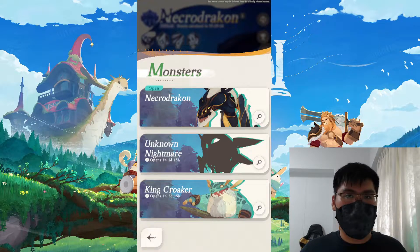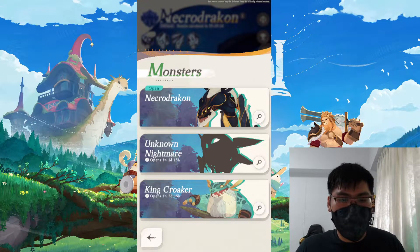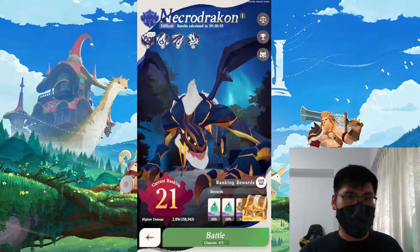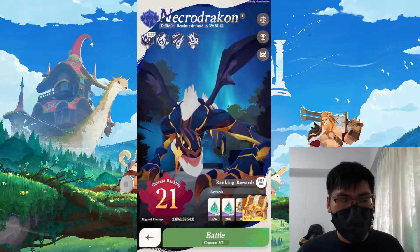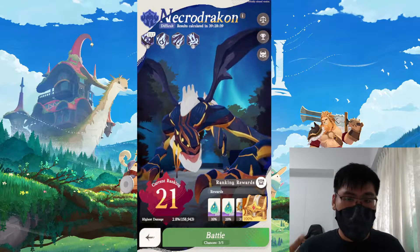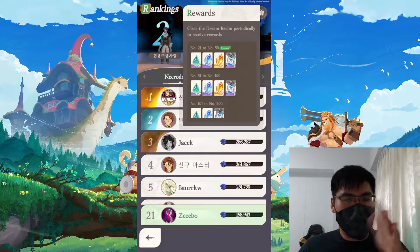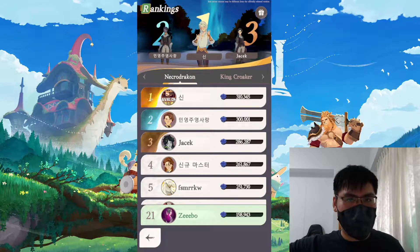Each boss has a very unique set of mechanics for dealing with them. I'll save the boss-specific guides for after global release, because in the future they might change the mechanics or introduce more bosses. Right now in CBT most of us won't have the choice of which units to run, and you don't have the power level to talk about strategy since stats really matter in this game mode. The rewards don't matter as much — understanding the game mode and what to do in different situations is what's more important, and that's the purpose of this guide.